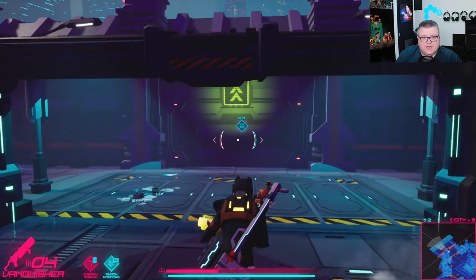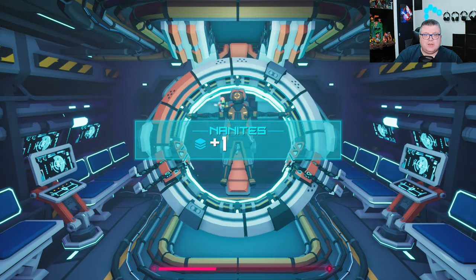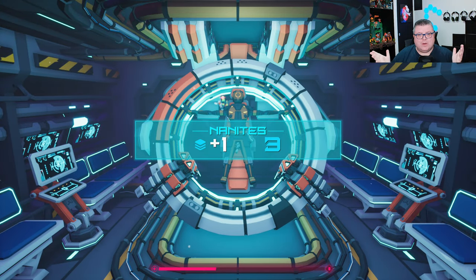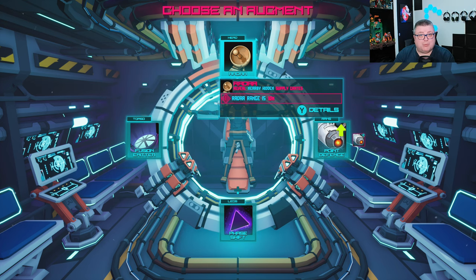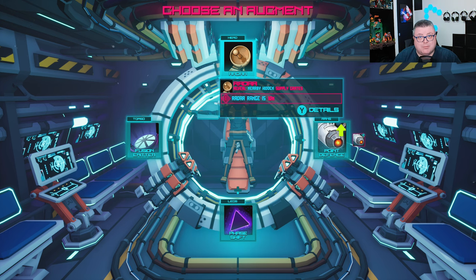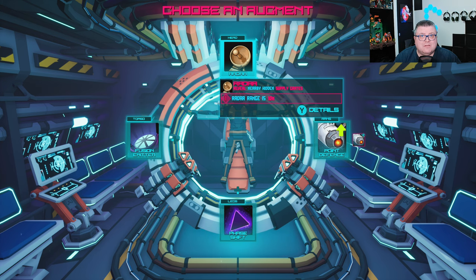This is Arc Runner on the Xbox Series S — 1440p at 30fps. It's a little disappointing not to see a performance mode, because I do think this game should have one at 60fps or higher. I don't see anything that explains why this game is running at 30fps.